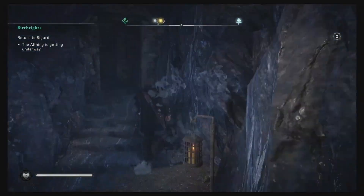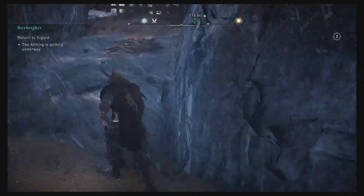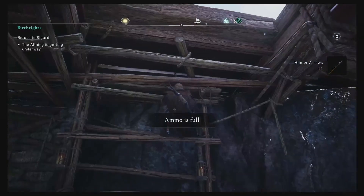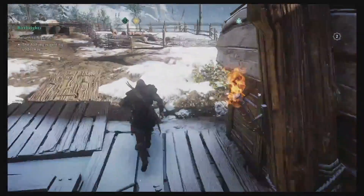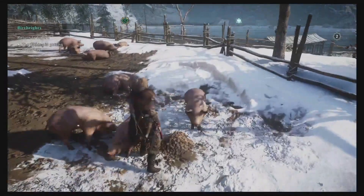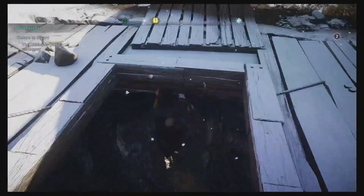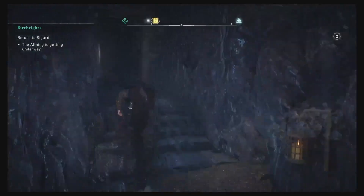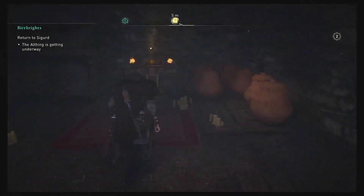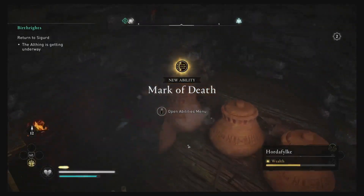Don't worry about all the smoke and dust. We need the key. In the future I'll try and grab the keys first. Grab the key and down we go. Just showing you all the different dynamics — that's what the game is doing, showing you how to work things: going and finding a key to unlock a door.